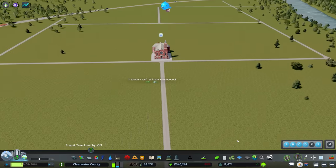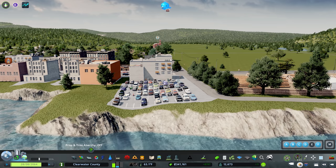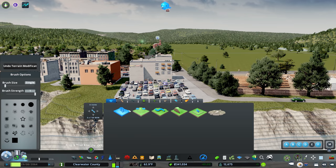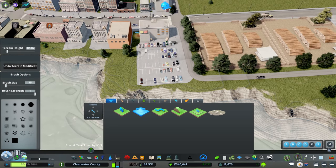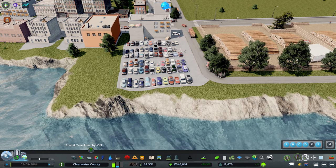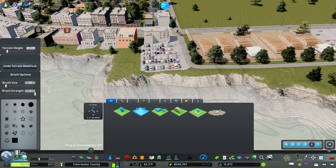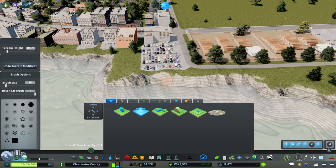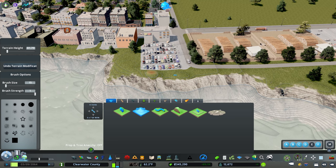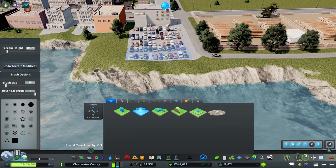The very first thing I want to do is steal this parking lot — there are some lumpy terrain issues that are unacceptable. We'll fix that, then clone it and move it over. It's not perfect, but I can't let perfect be the enemy of good. We'll just accept a little bit of craziness — it's significantly better than it was.